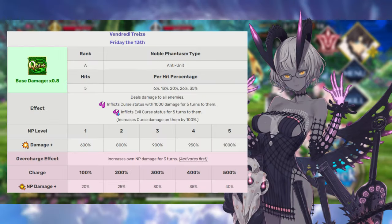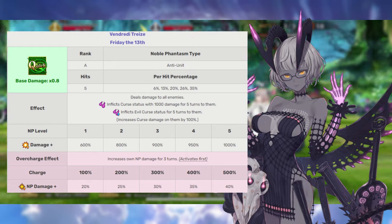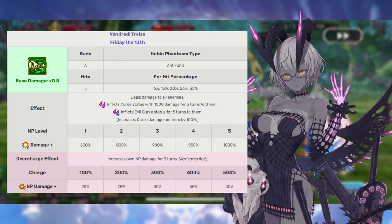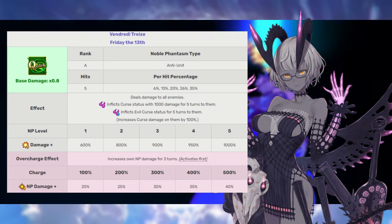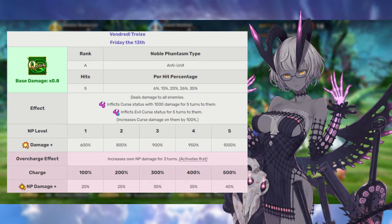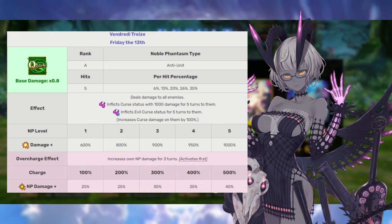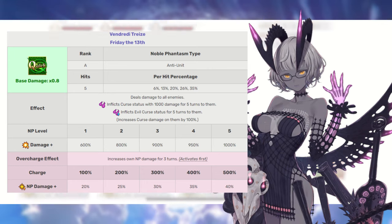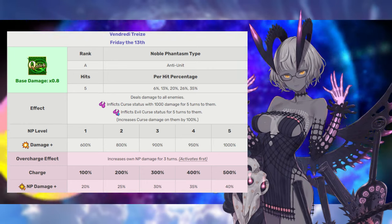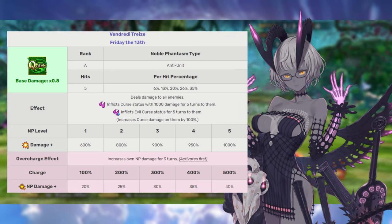What you just saw was Molay's noble phantasm, Vendredi Tres rank A, named after one of the best Gundam antagonists. This deals 600 to 1000% damage to all enemies, inflicts curse on all of them, and makes them take additional curse damage. This also has an overcharge effect increasing Molay's noble phantasm strength for three turns, activating before the damage is dealt — similar to Muramasa's, this is a stackable overcharge buff that should help Molay deal damage while looping. Still, Molay's got that neutral damage, so you're probably going to have to invest in her skills more compared to a berserker in order to make her a consistent farmer.